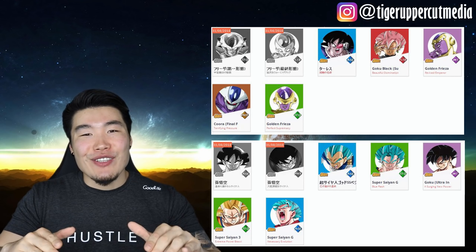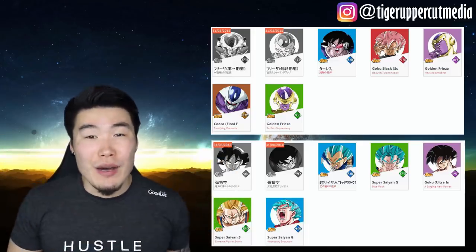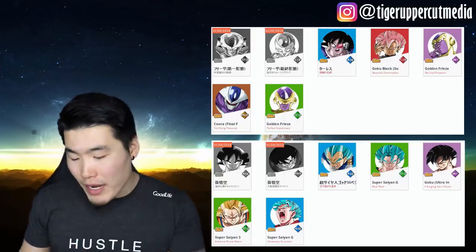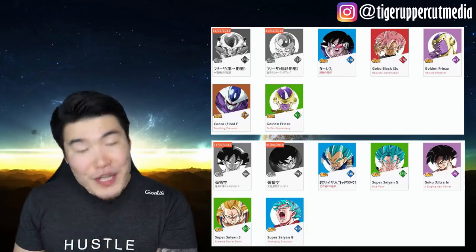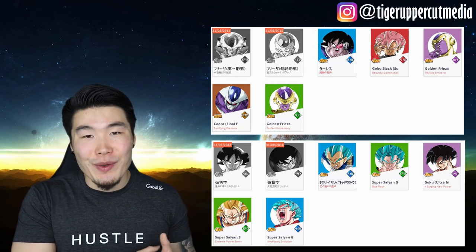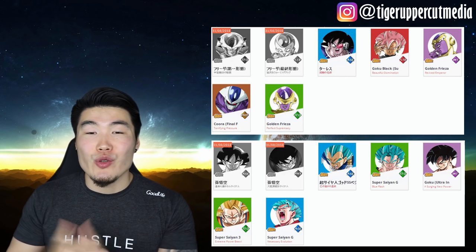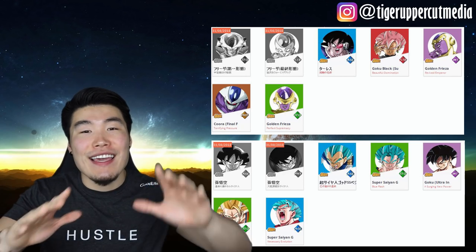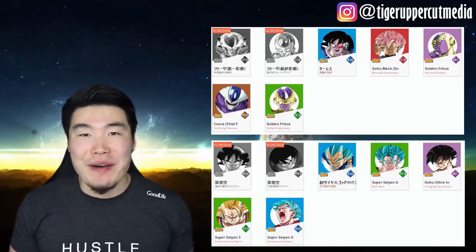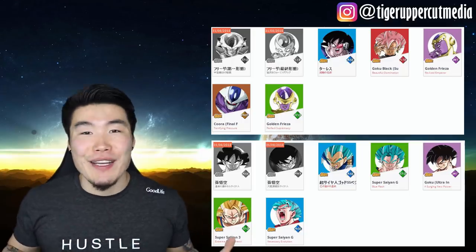Anyways, that's it for today. Hope you guys found this video interesting, hype, and exciting. Let me know in the comments down below which one you guys are more excited about — the Frieza banner or the Goku banner. Personally, I'm more excited about the new Goku as a unit, but I'm actually more excited for the Frieza banner mainly because of STR Rosé. He is the unit I've been wanting ever since I couldn't pull him on his own banner on Global. Let's hope we pull the Rosé and make my Extreme Villain Team complete. Hope you guys have a fantastic day — if you liked the video, make sure you like it, and if it's your first time here, hit that big red subscribe button to join the Tiger Squad. I'm Tiger with Tiger Uppercut Media, signing out.